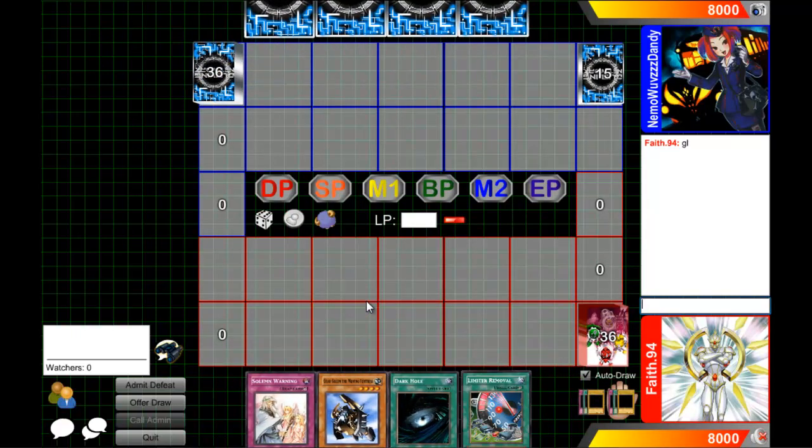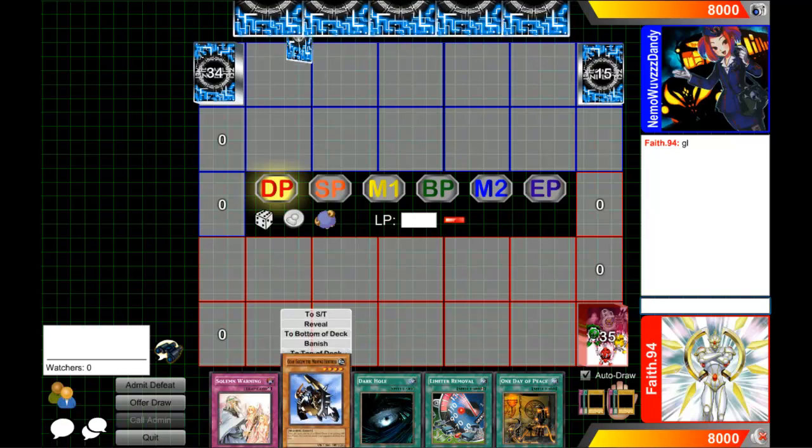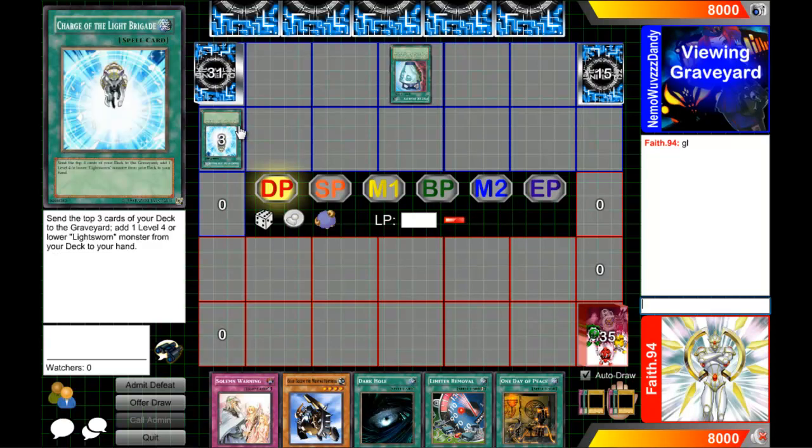So right now I have two of the main cards I need. I've got Gear Golem the Moving Fortress and Limiter Removal. I've got Solemn Warning, Dark Hole, and 1 Day of Peace. 1 Day of Peace is a good card to have — you draw a card and you don't take any damage, so you don't have to worry about defending yourself.